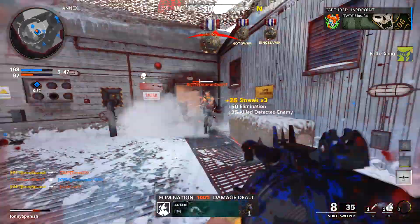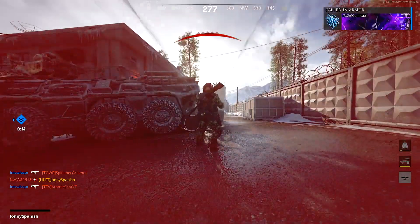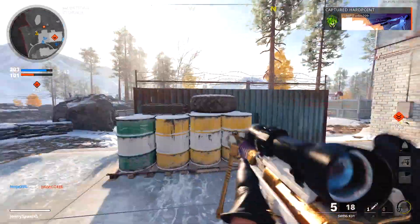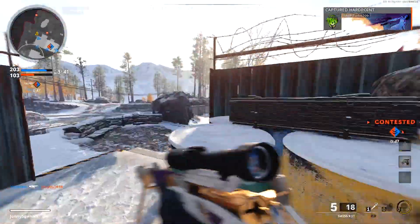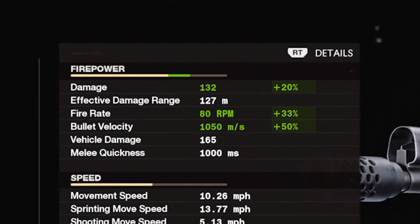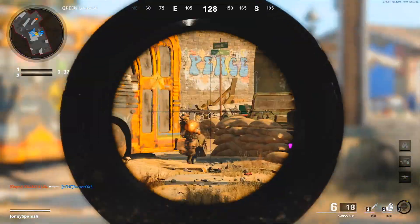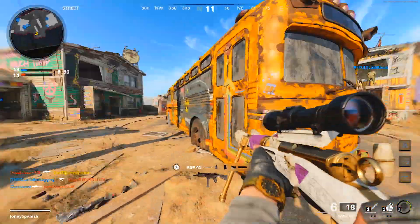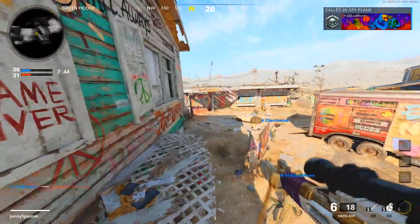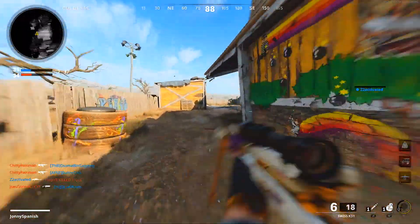Are headshots the only way to get kills with this thing? Oh my god, he was right there! It has a tiger team barrel, which puts my damage at 132 — still not enough to kill somebody to the body. It does have a damage multiplier at 110. I don't even really want to use this gun. This thing had potential to bring sniping back to the forefront, and it's just not it.